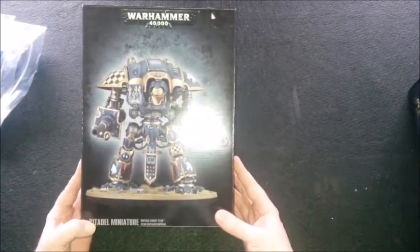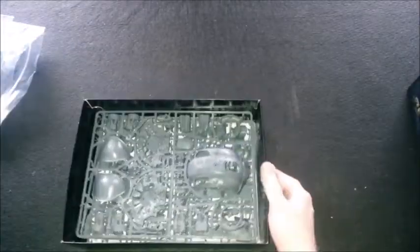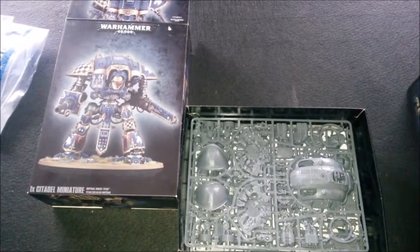My daughter is also feeding my sickness — she got me one of these bad boys, one of the Imperial Knights from Games Workshop, to go alongside my Cerastus Knight. These have been out for ages and I've never picked one up. They're 85 quid, although at Firestorm Games, which I'm local to, you can get them for 76 off the shelf — not bad at all.